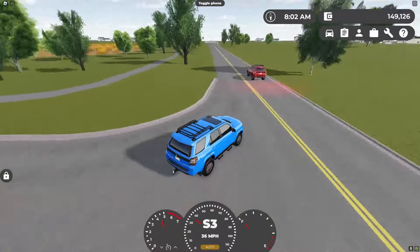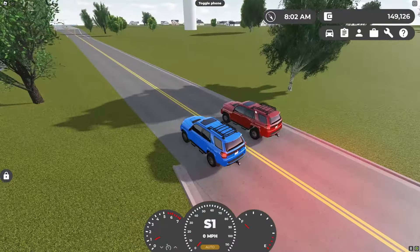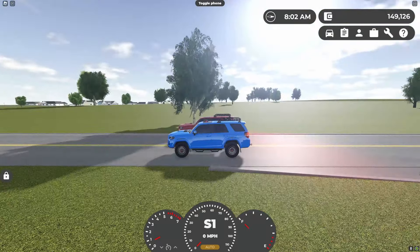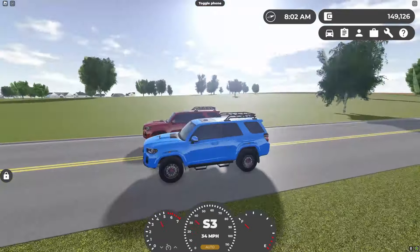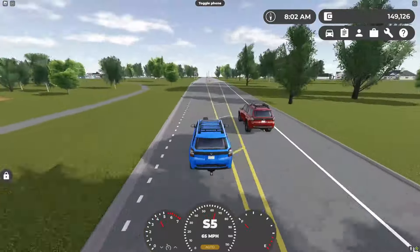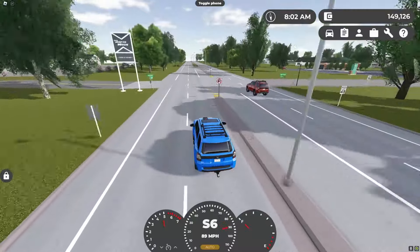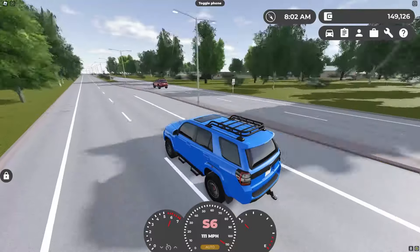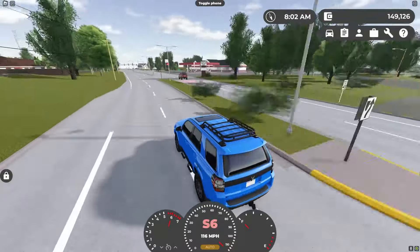This is going to be a fun side-by-side — V8 versus V6. I'm not going to rev it, just hit the gas as soon as we go. After the race: you're pulling ahead, quicker. That was a really good launch. You are quicker and you have a higher top speed. The V6 tops at 123 miles an hour, and the V8 tops at 116 miles an hour.